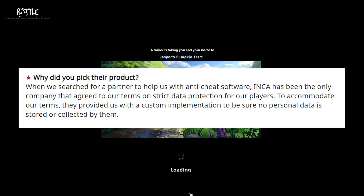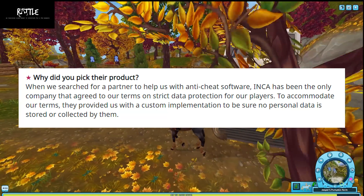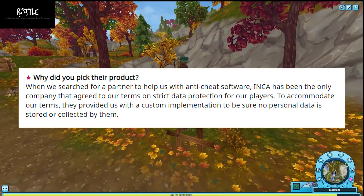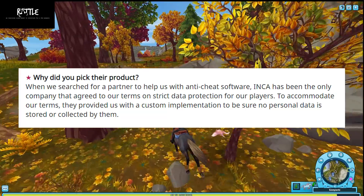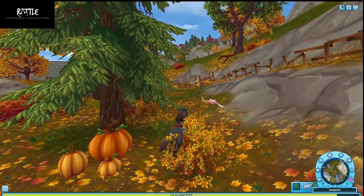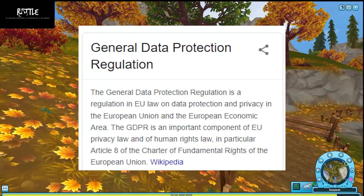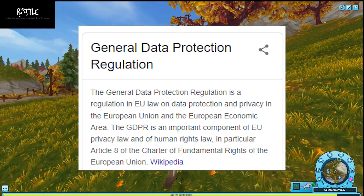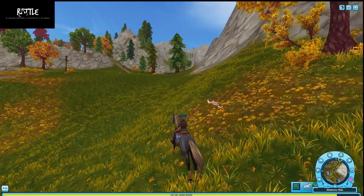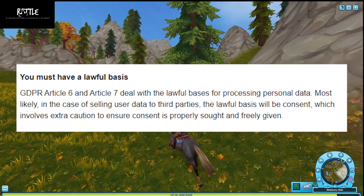It says in their post: why did you pick Game Guard? When we searched for a partner to help us with the anti-cheat software, INCA has been the only company that agreed to our terms on strict data protection for our players. To accommodate our terms, they provided a custom implementation to ensure no personal data is stored or collected by them. So does Game Guard actually keep you safe from having your information shared? I actually do think so, because it falls under the General Data Protection Regulation — or GDPR — in the EU, which prevents them from collecting or sharing data. A company is only allowed to share your personal data lawfully, meaning with your consent.